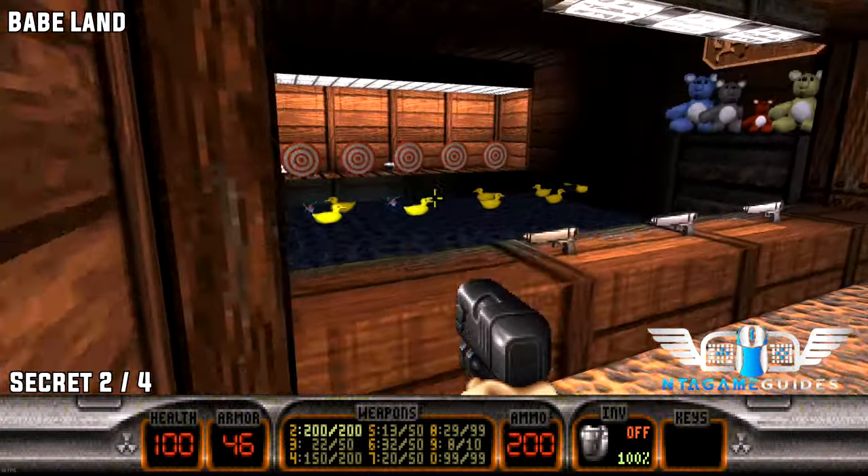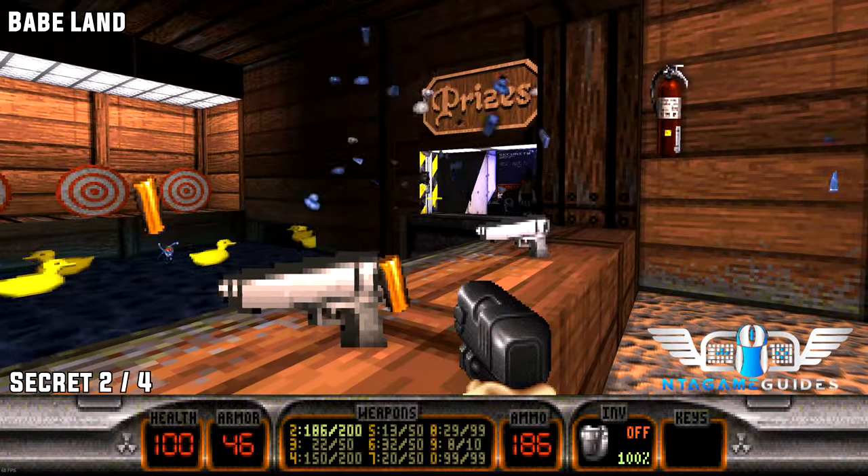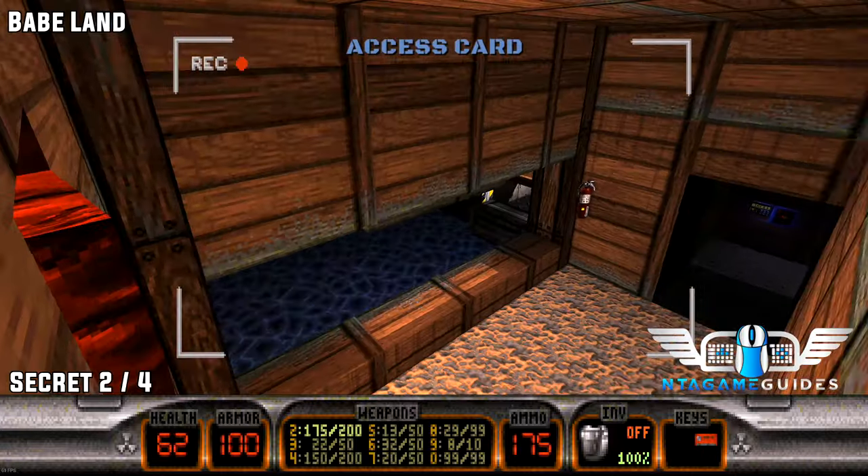Now the next secret is right close to you. Shoot the second to left and the second to right targets. This will reveal your secret with some enemies inside and a red key card.